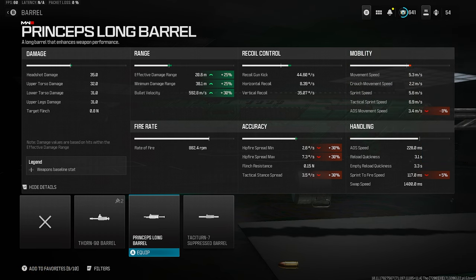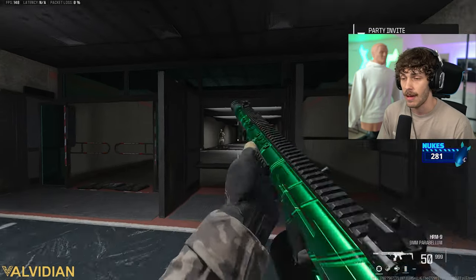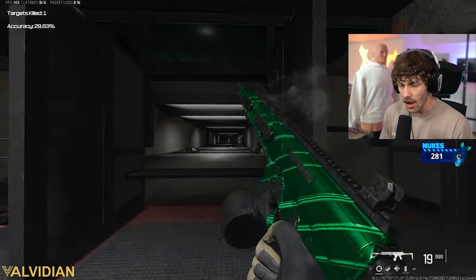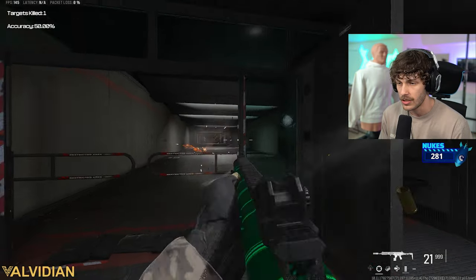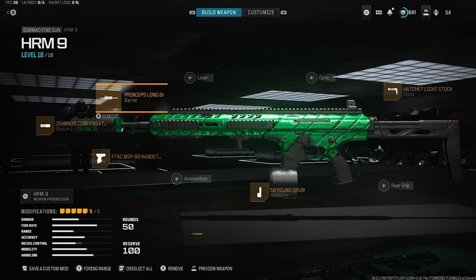The cons for this barrel — really there's like no cons. We're losing a little bit of mobility and handling, it's really not that much. It also gives you some very clean iron sights, as you'll see in today's back-to-back MGB gameplay. The iron sights are pretty clean — always strafe in your gunfights, it makes it a little bit easier to use. It takes a little bit of time to get used to, but if you get used to it, you're going to pop off with this build.